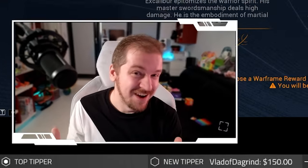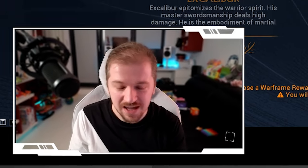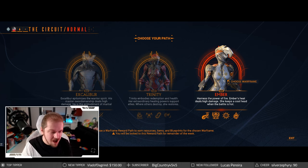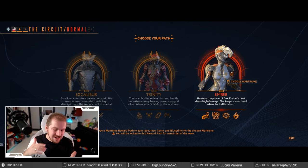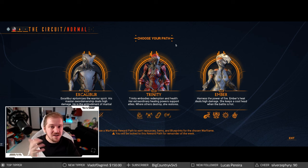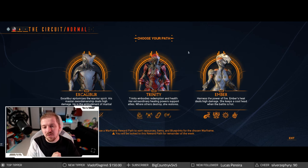Ember — she is quite hot, I'm sorry I had to go there. Ember was my first farmed Prime and it was an amazing experience. I thought I'd get myself a fantastic fire mage, and that's what Ember screams. Before the rework though, I was a bit disappointed in her performance. Nowadays after the rework she's a whole lot more playable and capable. My recommendation if you have none of these frames: go for Excalibur for the fun, then Ember — you can easily get Trinity Prime anyway.